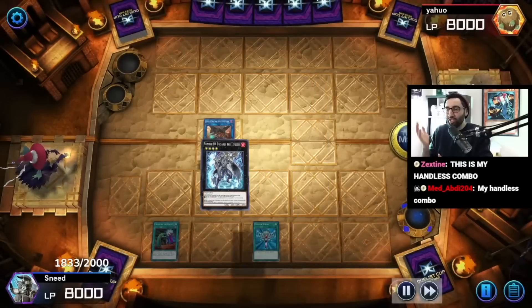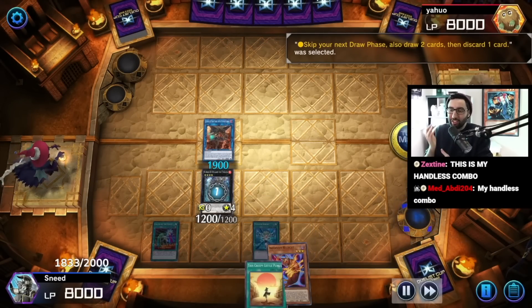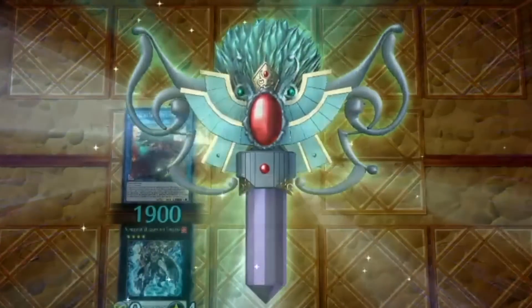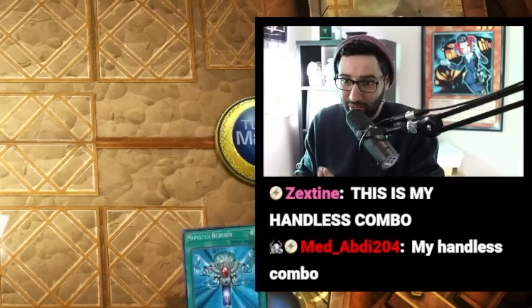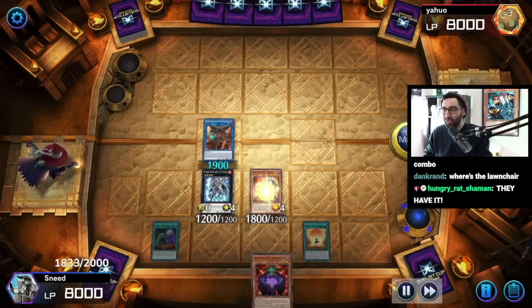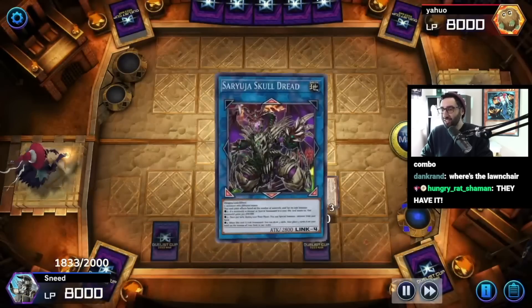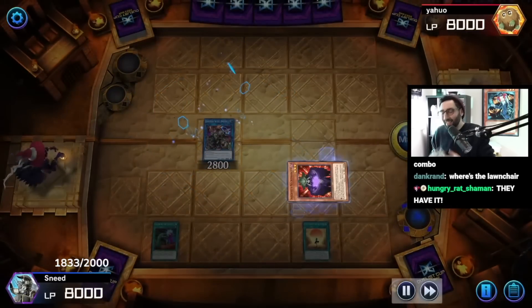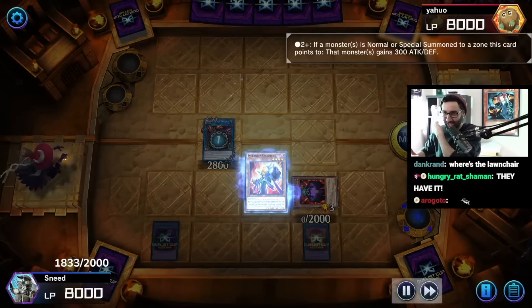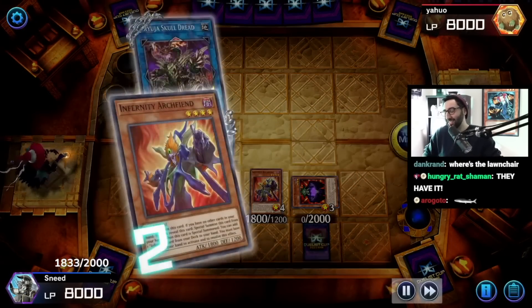It's basically, unironically, Cherubini Turbo. If you go Cherubini, you can send Fiendish Rhino Warrior to send Sage to send Archfiend. Any way to get into a link to Cherubini plus a Revival card like Monster Reborn, Creepy Little Punk, or Link Succession allows you to bring back the Archfiend and then you just go from there. Here we went into Gareth and now we're going to go into Necromancer. And this is where the loop begins.